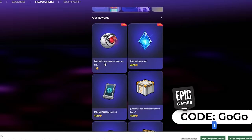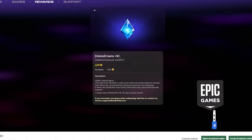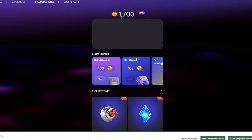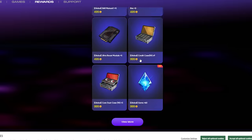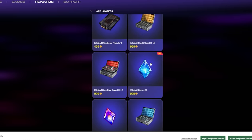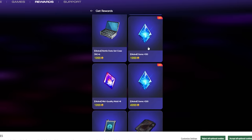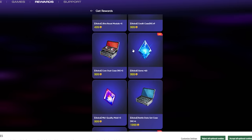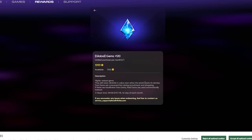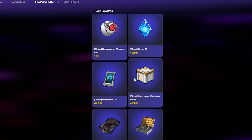I can purchase the Commander's Welcome Gift. Looking at the Global Gems offer, there are options for 30 gems, 60 gems, 120 gems, and 320 gems. I can only afford the 60 gems with my current coins. At the bottom it says Redeem, so I click that to redeem it.